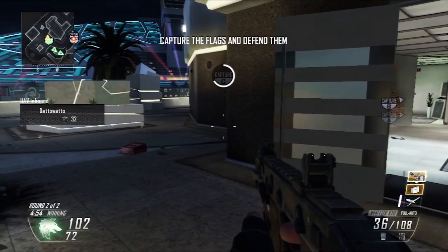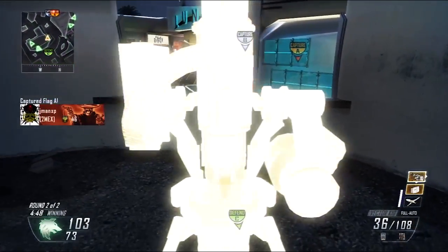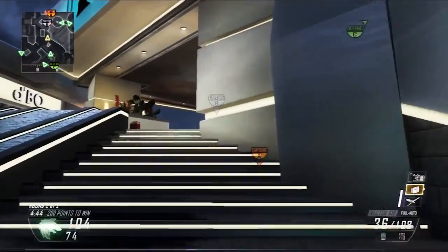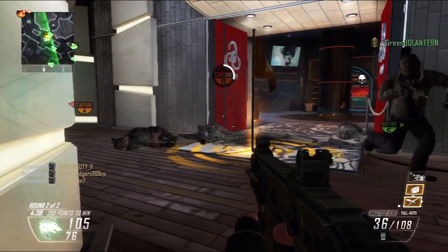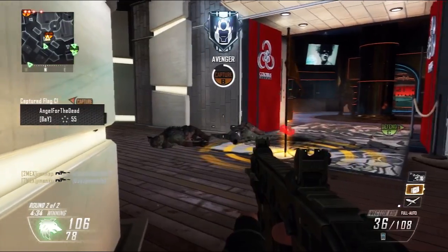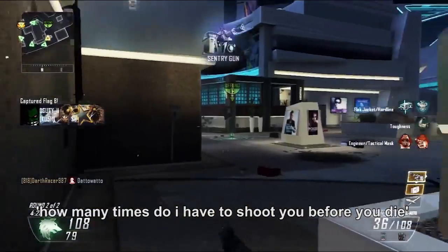The second half begins and I immediately drop my Sentry in the same spot. It's a good spot — it's the number one spot. I try to move fast to get to B but they still cap it. However, they don't get away because of that — WHOA, TRIPLE C4. Hiding in the middle pillar can block you from snipers, but in retrospect I should have hidden in the club. I managed to get the cap before I'm killed by the how-many-times-do-I-have-to-shoot-you-before-you-die guy.